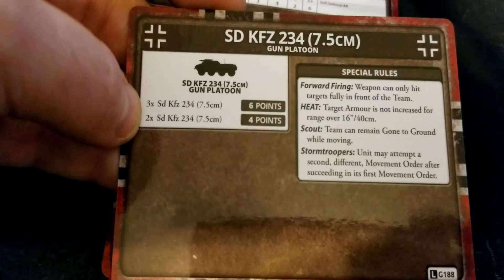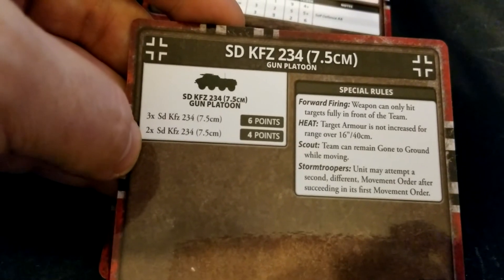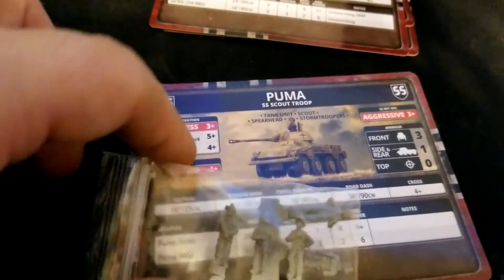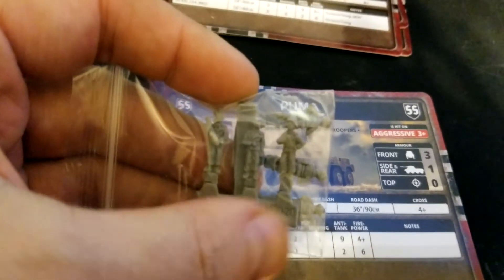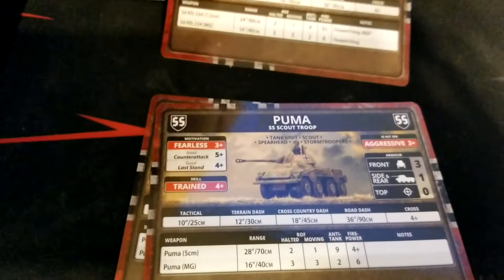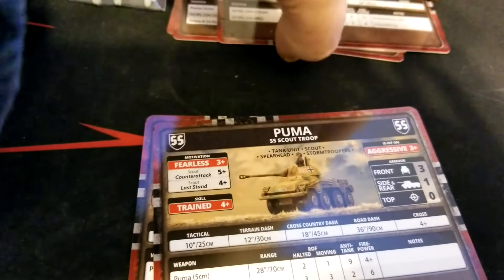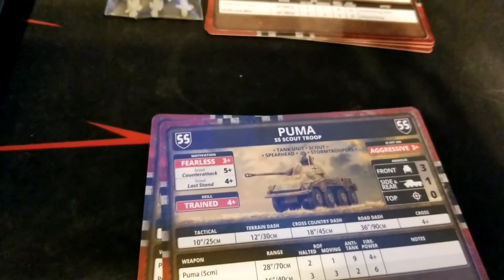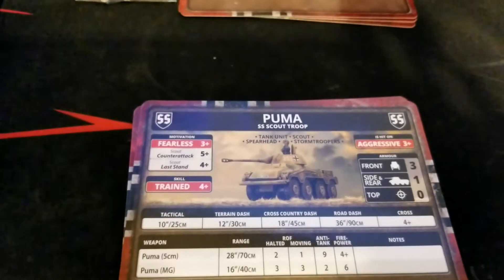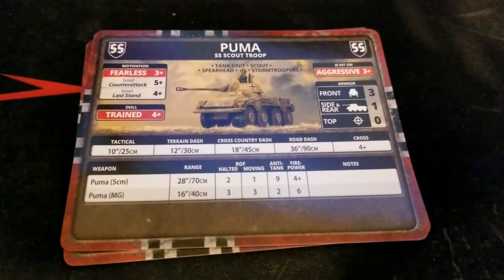Unit size for the 7.5cm variant is either two or three vehicles — three costs six points, two costs four. One issue with the kit: we really only get enough crew to properly fill out two vehicles, so building a three-vehicle platoon means you wouldn't have enough crew for all of them. You'd essentially have to buy a second box. You could go with two crew per vehicle, or there are plenty of people 3D printing stuff as an alternative.